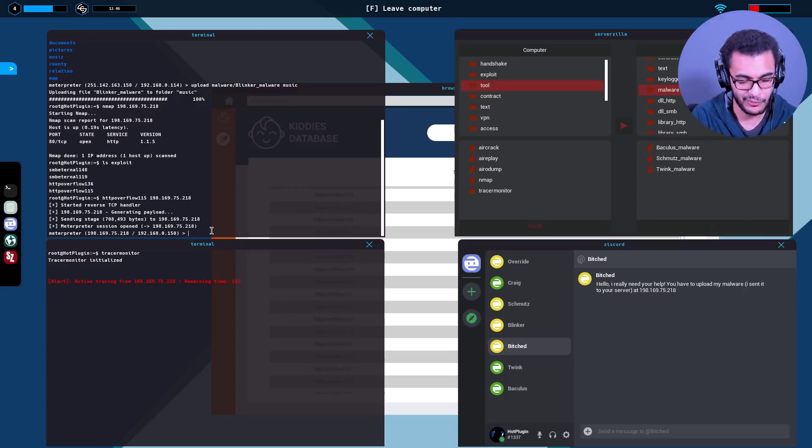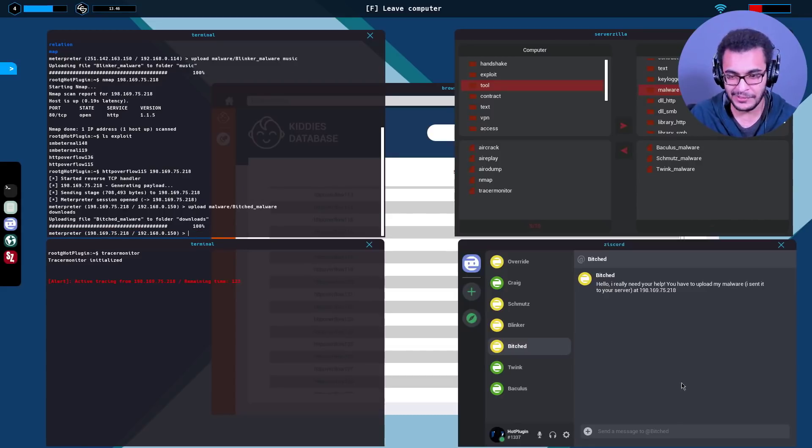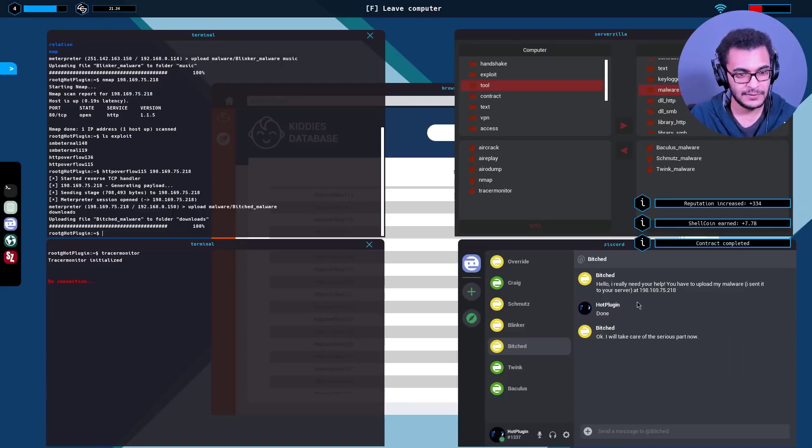I have time - I'm a pro now! Upload malware - pitched malware. I wonder what pitched malware does. Put this under downloads. Then we can go get the package and get this hard drive set up. It won't be a killer rig unless there are RGB lights - it's probably a sleeper build. That's done - good setup: tracer monitor open in one terminal, hacking in another, serverzilla and browser open.